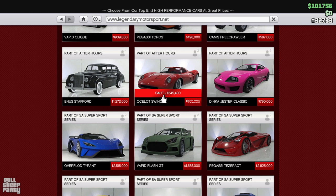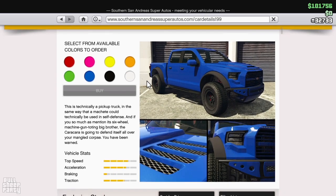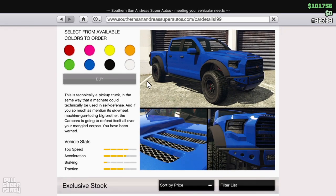From Legendary Motorsport you can get the Ocelot Swinger right now for only $550,000. And if you're looking for something really cool, you can grab the Vapid Caracara 4x4 for only $525,000.